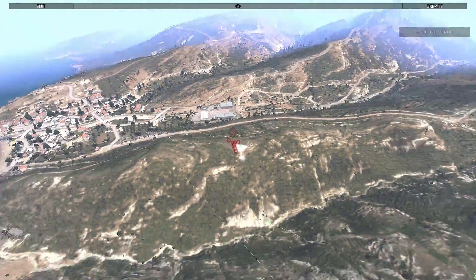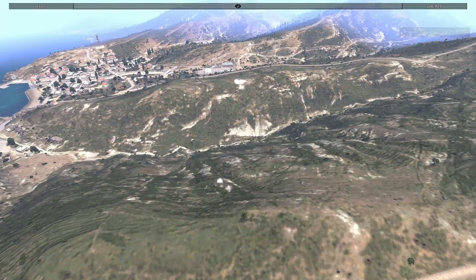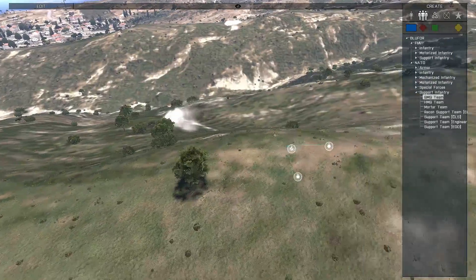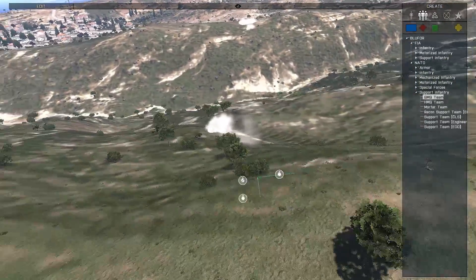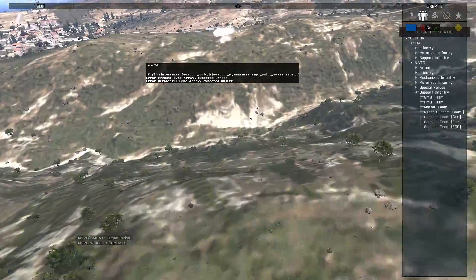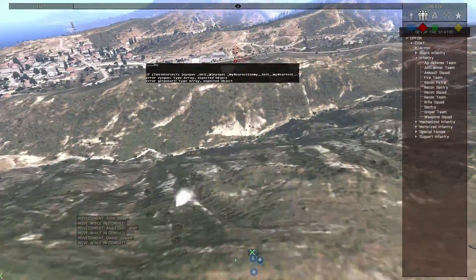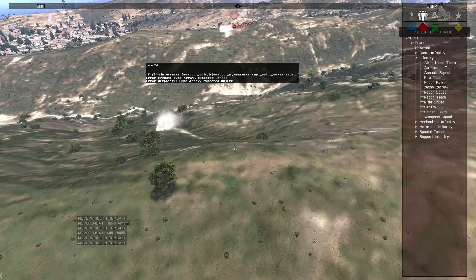So you can see, and we'll even set up the scenario again — maybe we'll get a different result. You can see how the goal of this is to hopefully make it a little bit more randomized on who is winning and who is not. It shouldn't just play out the same way every time; just because they have a GMG doesn't mean they should automatically win.